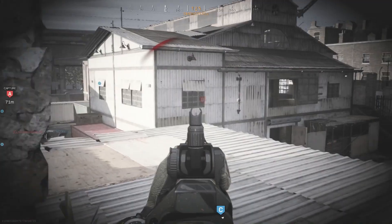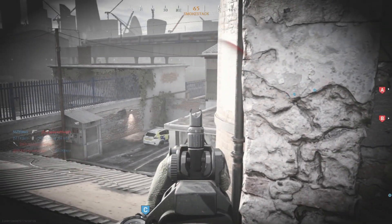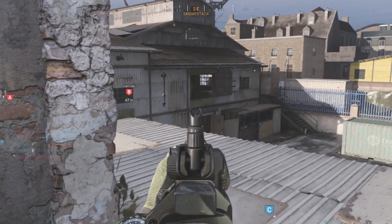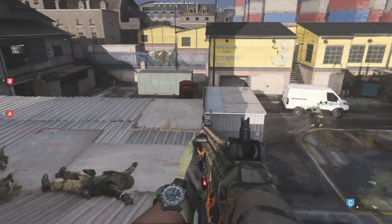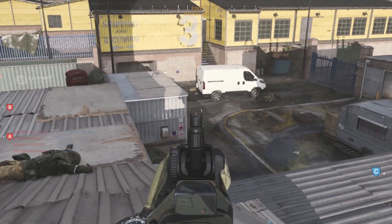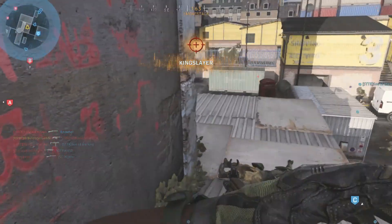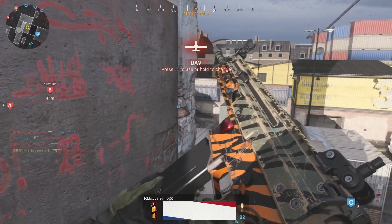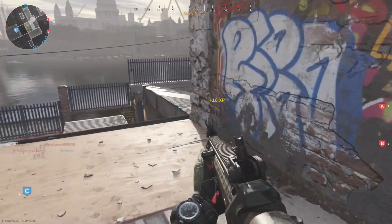I'm working on the no-attachments challenge for this weapon — the Scar — almost get taken out, so I come back over here. I'm keeping an eye on C while I'm here. I see my teammate get shot, so I know there's somebody coming. Sure enough there they are — take them out. That gives me my first set of three. You do not need to die and respawn — these will keep counting. You can get nine kills in a row and you will be good to go.